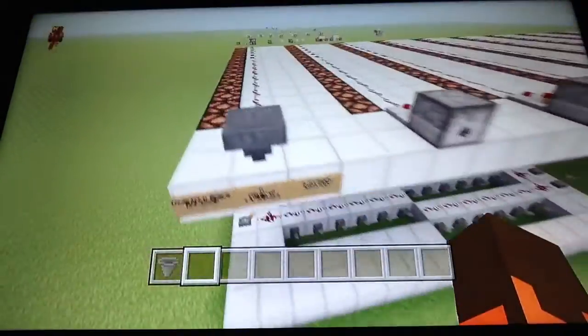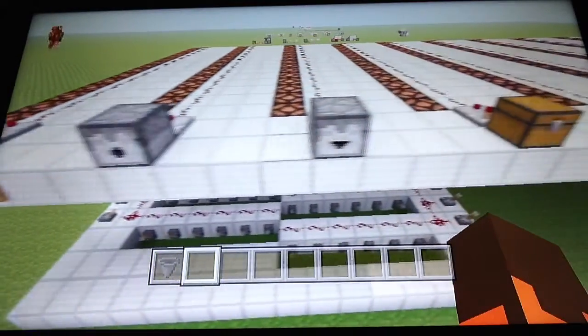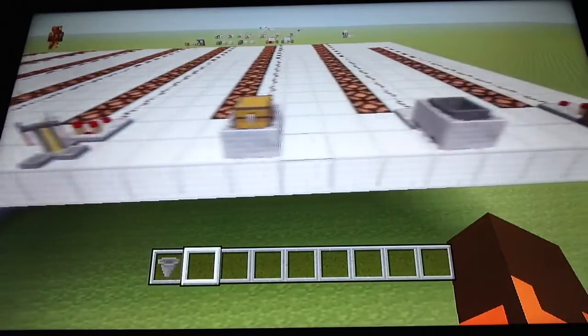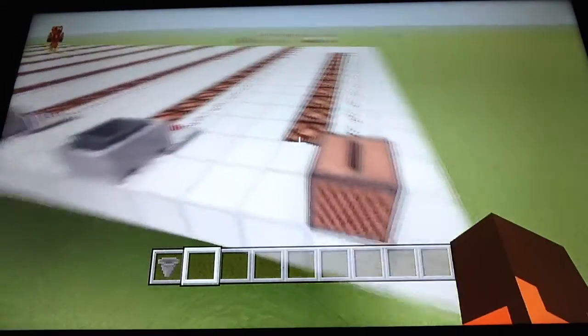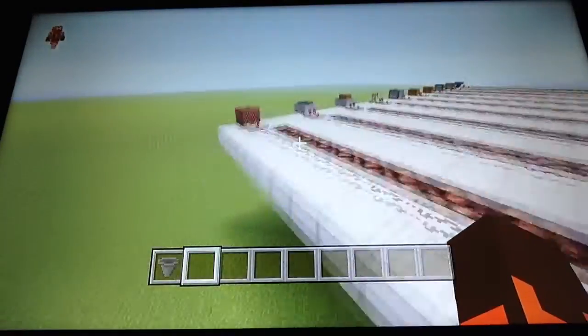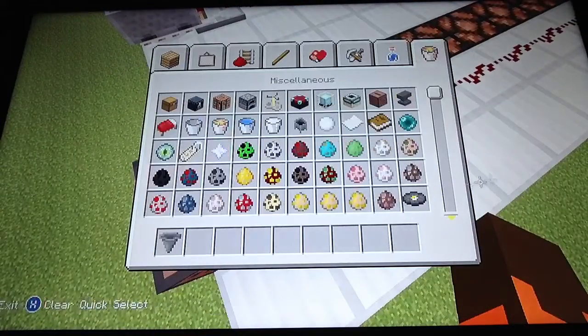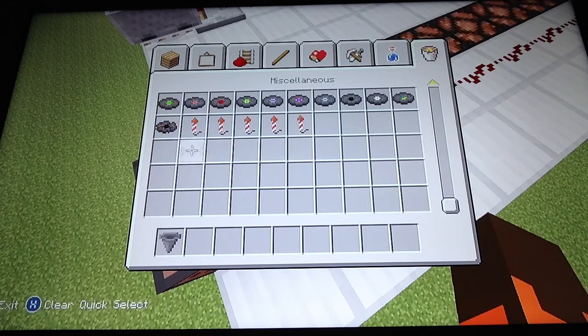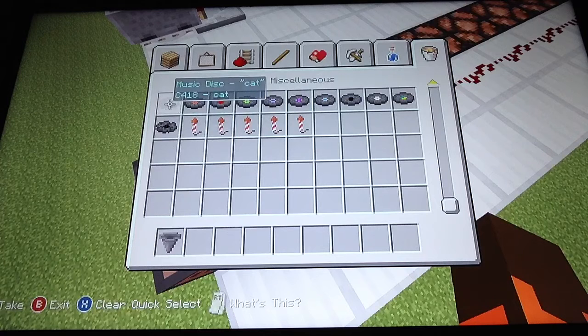The only containers that the Comparator can detect are Hoppers, Droppers, Dispensers, Chests, Trap Chests, Furnaces, Brewing Stands, Minecart with Chests, Minecart with Hoppers, and Jukebox. A Jukebox will only ever have a 12 block long output because there are only 12 music discs. Music disc 13 would only be 1 because it's first in the list, and music disc Cat would have a 2 block signal strength because it's second in the list, and so on.